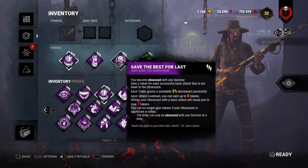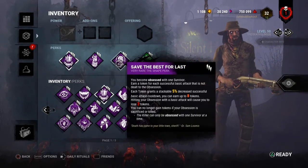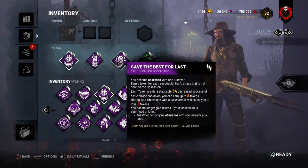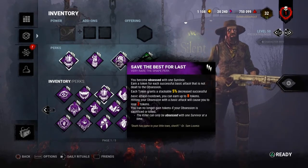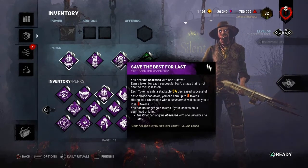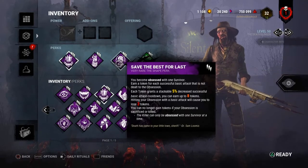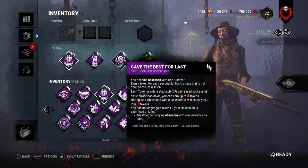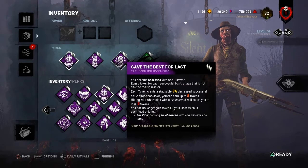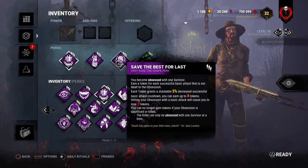Save the Best for Last — if you become obsessed with one Survivor, you can get a maximum of 8 tokens. If you hit a Survivor who is not your obsession, you gain 1 token, which is a stackable 5% decrease to your basic attack cooldown animation — so 8 tokens is 40% total. If you hit your obsession, at Level 1 you lose 4 tokens, Level 2 you lose 3 tokens, Level 3 you lose 2 tokens. If you do kill your obsession, the remaining tokens will still work, but you cannot gain any more.